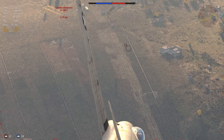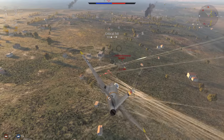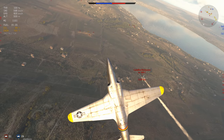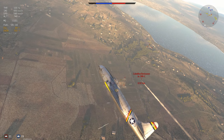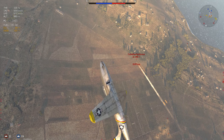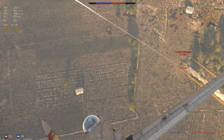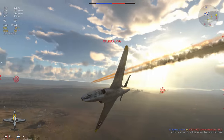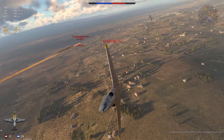Jets do have a trade-off though — their energy retention in a climb, their acceleration, and their climb rate. So you end up with a phenomenon where jets are really good for straight-line speed and props are good for practically everything else. This kind of phenomenon replicates itself at biplane tier — biplanes basically climb better than most props at that tier, they turn better, they have better energy retention. If you try to dogfight one, it'll just sit on your tail and there's nothing you can do.